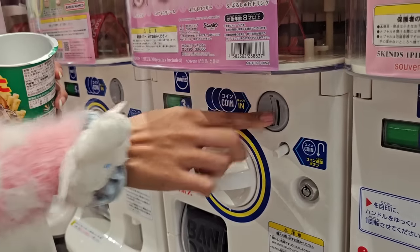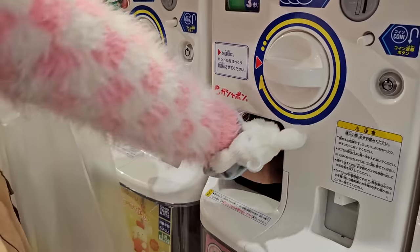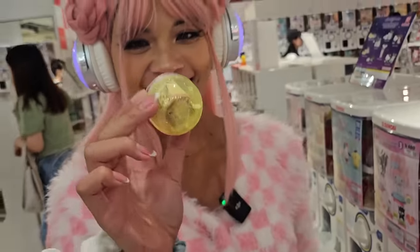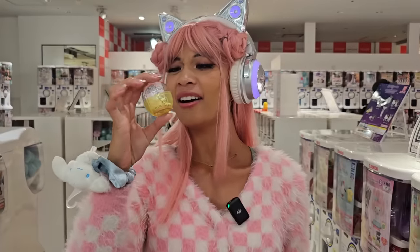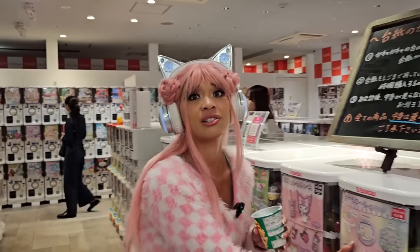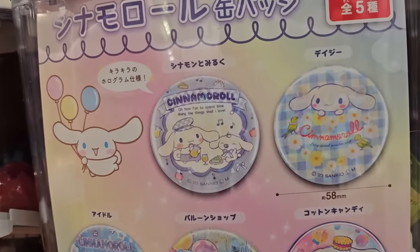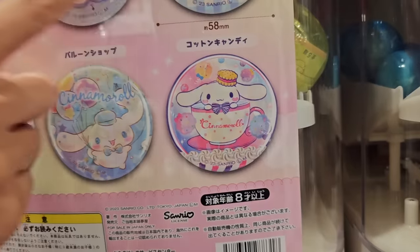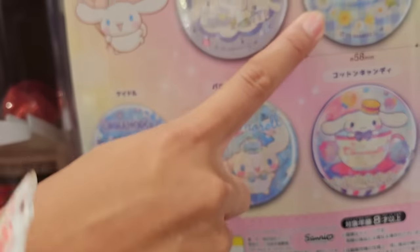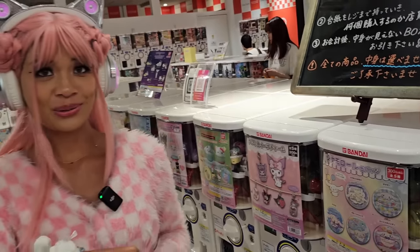I don't know these characters — I think this one's name is Kogi, and there's also Mimia. I don't know who this bunny is either. Comment below who these are! This one is 200 yen — a little bit cheaper too. I see Cinnamoroll right there staring at me. This next machine is just Hangyodon candles — you can make a Hangyodon shrine! I'm not the biggest fan of Hangyodon, but he is a Sanrio character so we have to get him. This one's 300 yen.